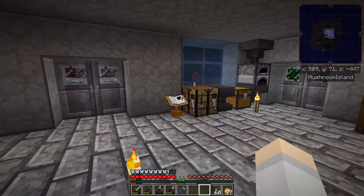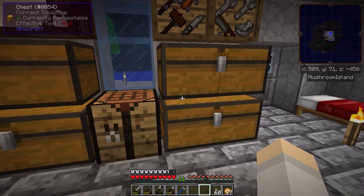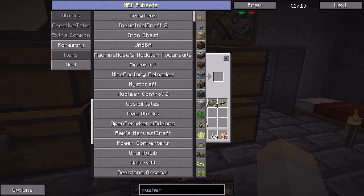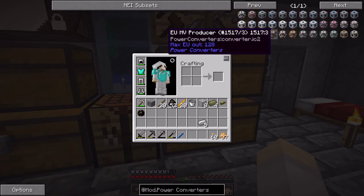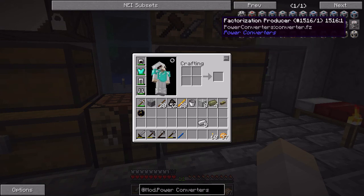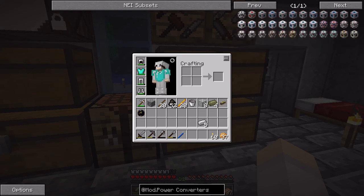I've been trying not to look behind me because there's something right behind me that I want to show you. This update added in Power Converters. These things can take one form of power — RF, Factorization, EU, or Greg Tech power — and convert it through an energy bridge into another type of power, which is pretty cool. And it also has steam, so you can convert from RF into steam.